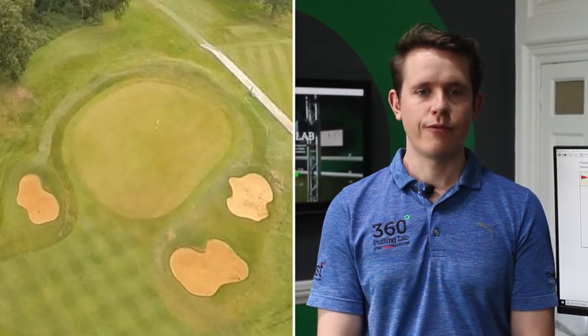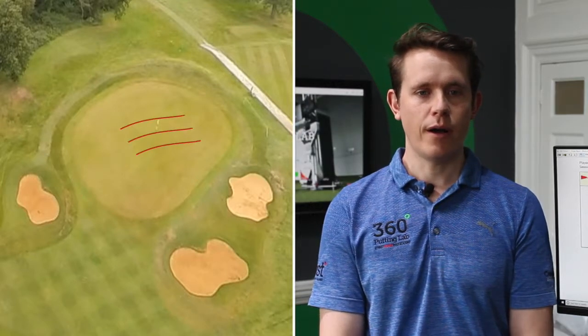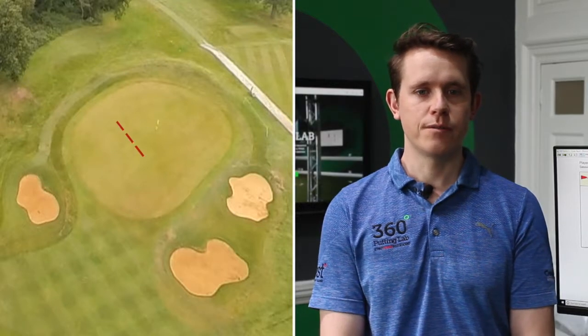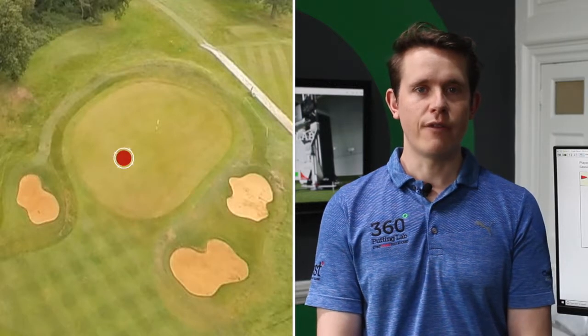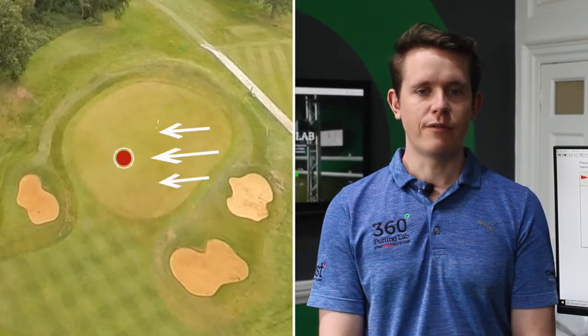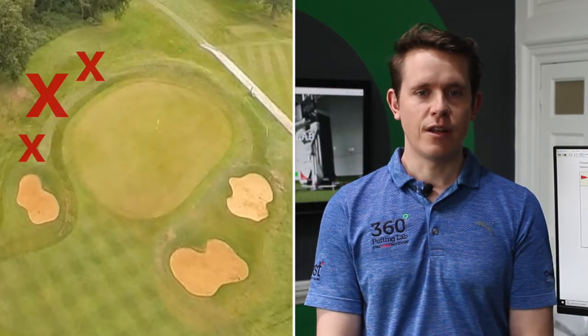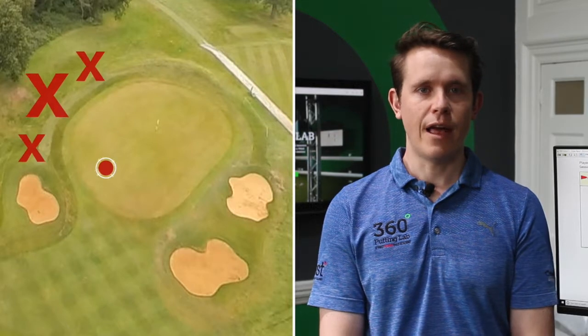The green slopes from front left to back right. There are some significant slope values where a tricky two-putt can be present if travelling down or across these high slope values. In general, the best opportunity for scoring is for shots positioned to the right of any pin location, as this will leave the flattest putt back up the slope. You should be wary of missing the green to the left, and especially mindful if the flag is positioned in the front left corner.